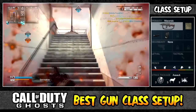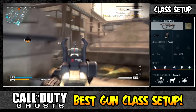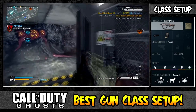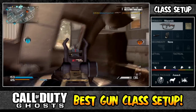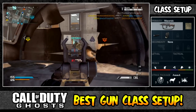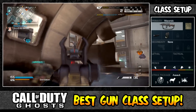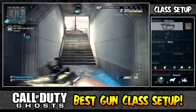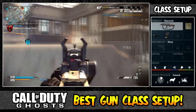Dead silence keeps us off the enemy's headset, which is always useful. Scavenger means we're just using this one gun and don't need to worry about picking up another weapon and learning its recoil. Focus helps us avoid flinching — there is some recoil on this weapon and if you keep hammering the trigger you'll notice it, so focus is essential to avoid a disastrous outcome.